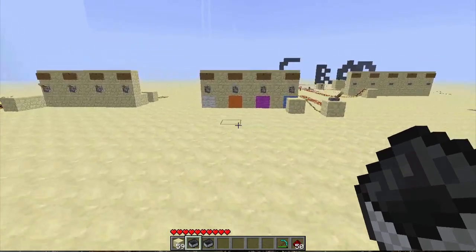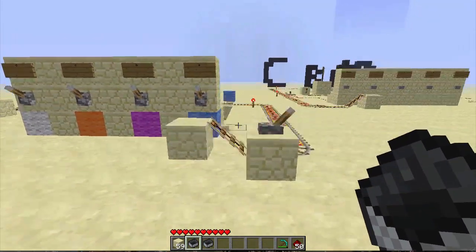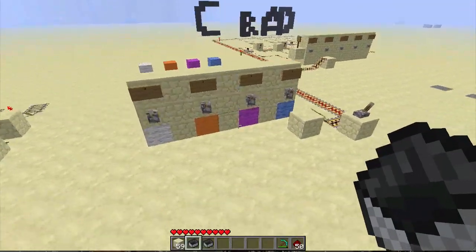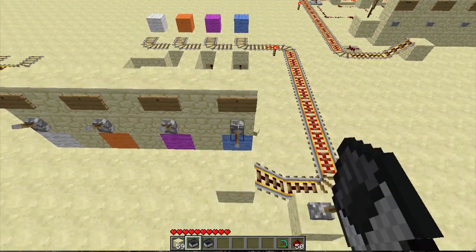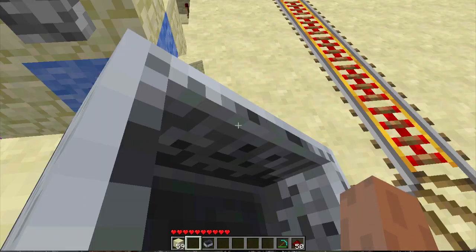Hey guys, Desifex here doing another video on Minecraft invention and mini tutorial. We've got a multiplayer concept for a train selection destination area. When I press the array it does nothing, because the default turns me into the blue in the corresponding wall.